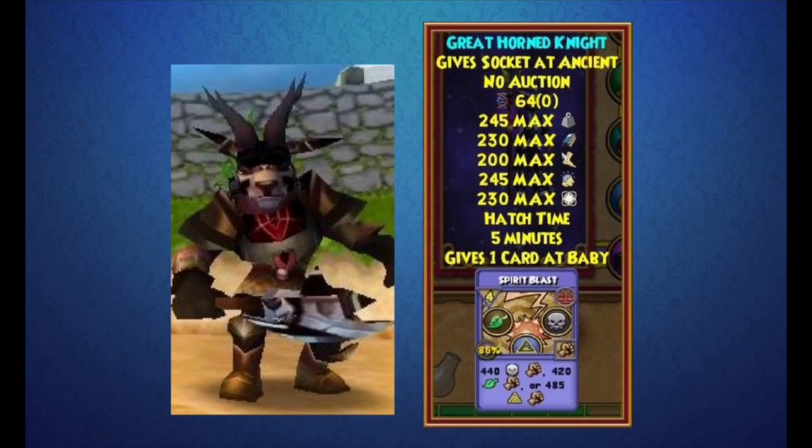The armor on the Great Horn Knight looks really nice — I wish we had armor like this for our wizards. The way it glows, and the symbol around the chest area, is really awesome. Even the axe it's holding has a really nice design. The Great Horn Knight is definitely a pet I would try to go for when it's released; it's unlike any other pets that have been added recently.